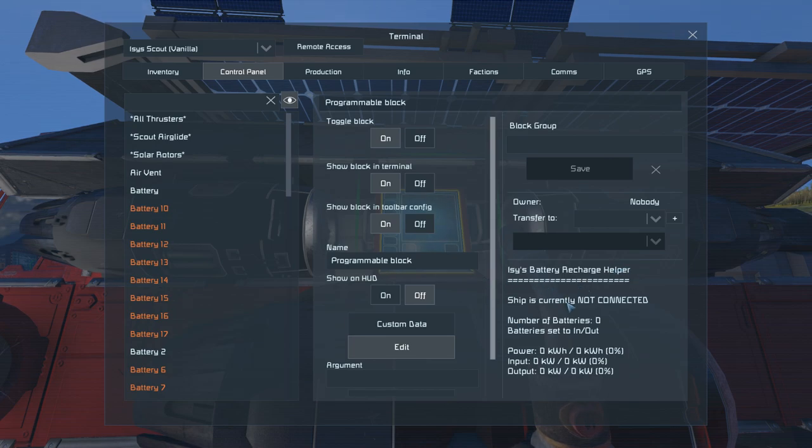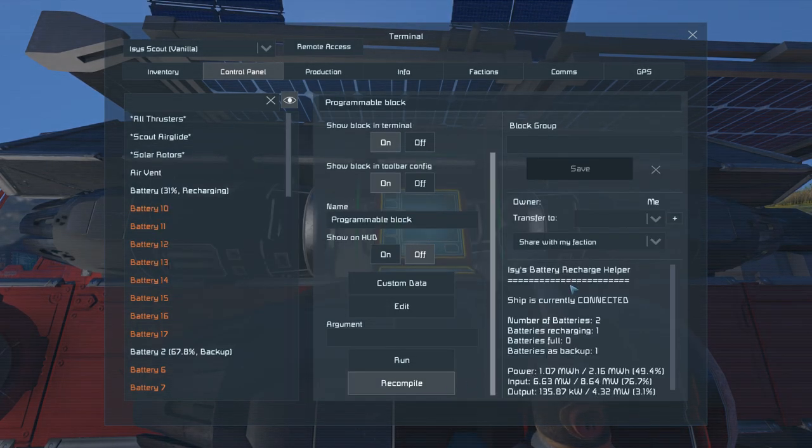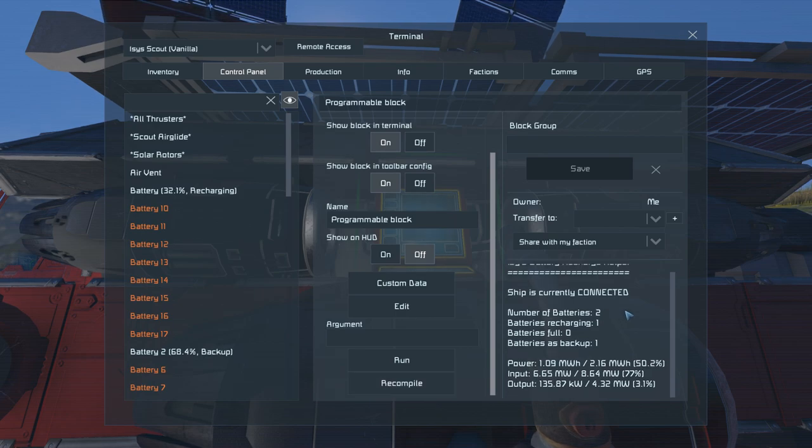I should change the ownership to me — okay, now it's working. As you can see, the program block tells you about the current connection status and the number of batteries the ship has. It has now set the batteries to recharge and left one battery as a backup, which is needed in order to keep the script running when disconnecting.